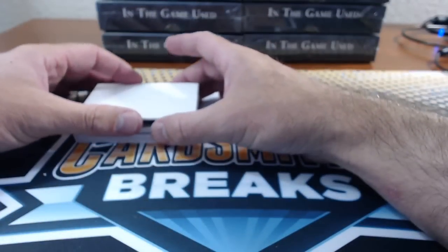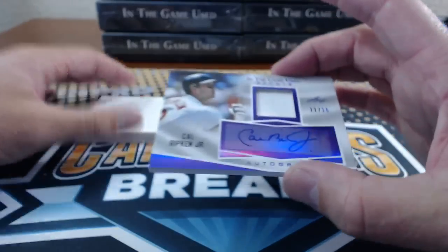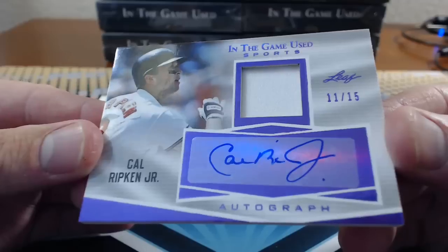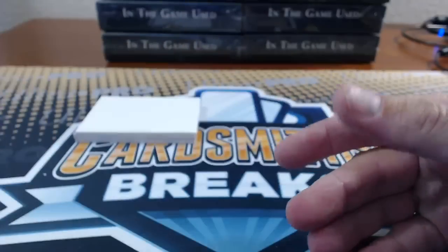Number 13 — what's for Danner? Cal Ripken Jr., relic auto to 15.